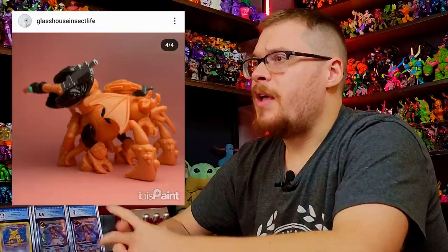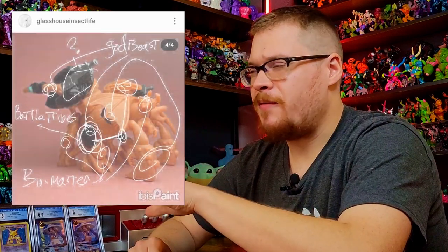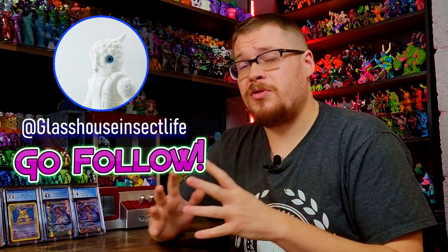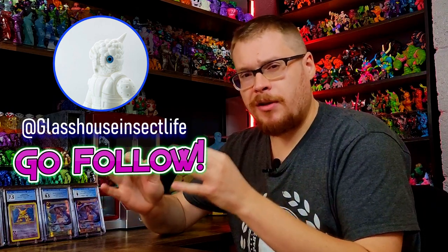I'm going to be using God Beasts because I don't have the specific parts from the Biomaster figures themselves — so I'm going to use some God Beast stuff like the base and a couple of the claws. We also have a little bit of Battle Tribes thrown in, some little leg joint pieces, and some additional Onell stuff as well. I'm going to go over to my boxes that I have all sorted out neatly and see if I can find all these pieces and start building this guy. We're going to figure out if he's like an elephant or more of a walrus dude and come up with some kind of name.